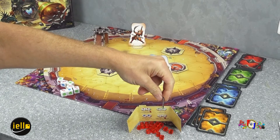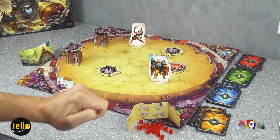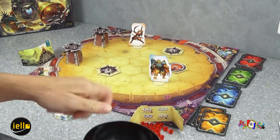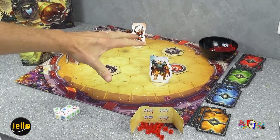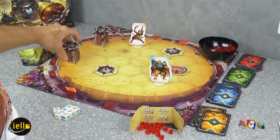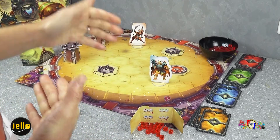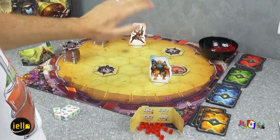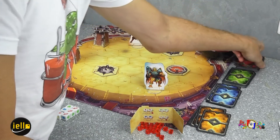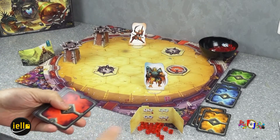On va également inclure les jetons fatigue et les jetons bleu protection qui auront une influence sur le jeu. Si un joueur prend un jeton fatigue infligé par un autre joueur, il viendra le clipper sur son paravent — ça voudra dire qu'il jettera un dé de moins lors de son tour pour faire des effets sur ses équipements. On va placer les différents pièges, fontaines de vie et tours en fonction du scénario choisi dans le livret des règles.